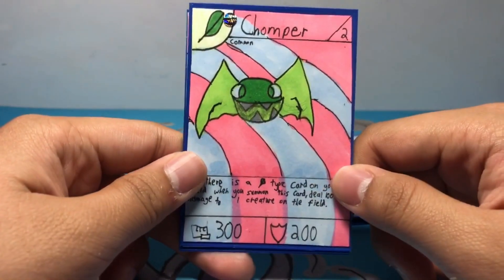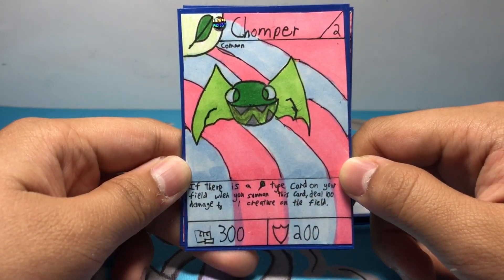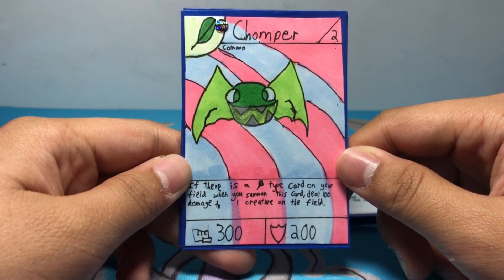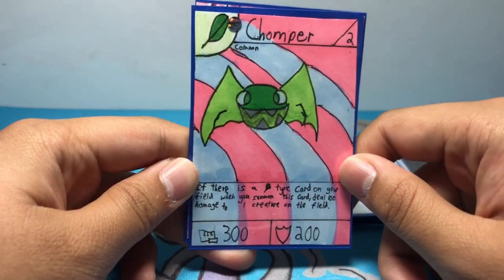And then next we have Chopper, which is a stage two common card — 300 power and 200 defense. If there's a grass-type card in your field — see, cards working together — when you summon this card, if there's a grass-type card in your field, you can deal 100 damage to one creature on the field, which is a pretty decent ability. That's why I made it a stage two card.